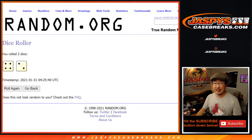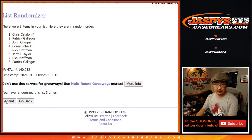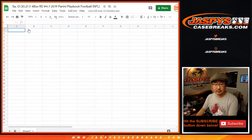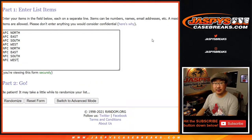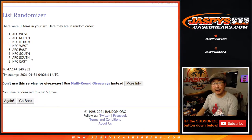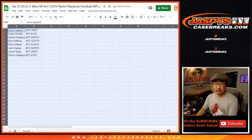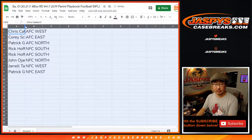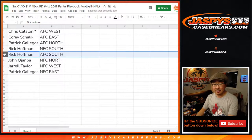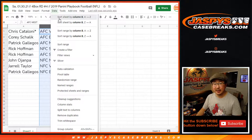Let's randomize it. Four and a two, six times for each one. Just in time, Patrick — six times. We've got Chris down to Patrick. Four and a two, six times for the divisions. After six, we've got the AFC West — where my Raiders live — down to the NFC East. Chris with the AFC West, Corey with the AFC East, Patrick with the AFC North, Rick with the NFC South and the AFC South. John with the NFC North, Jarrell with the NFC West, and Patrick with the NFC East. Let's alphabetize these by division.